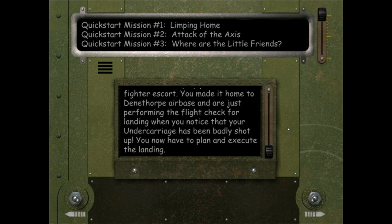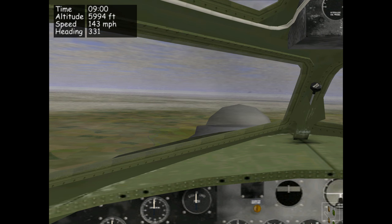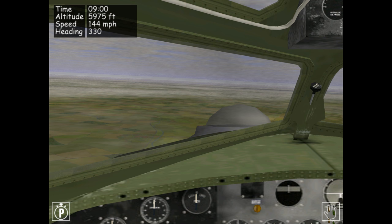Let's get cracking and get into the mission — we'll click on the Play Selected Mission switch in the lower right. I'm going to pause the quick start mission straight away, because I want to take a few moments to assess the scenario and show you exactly the conditions you've been thrown into.